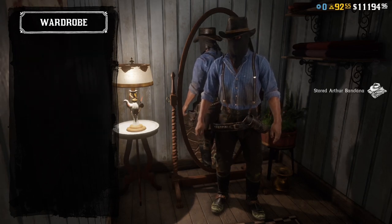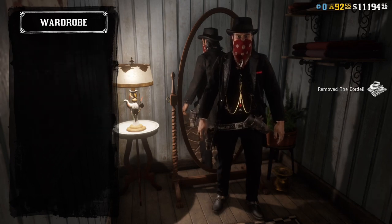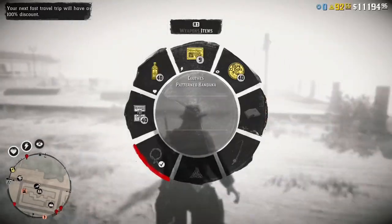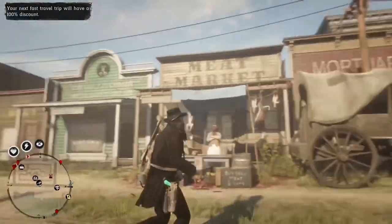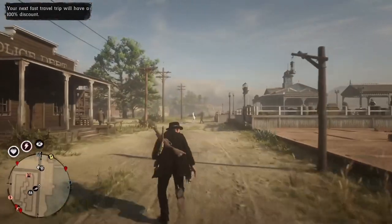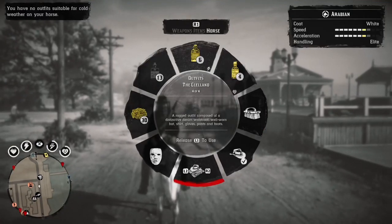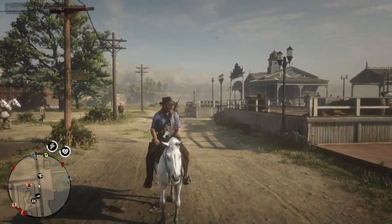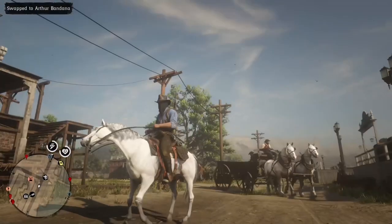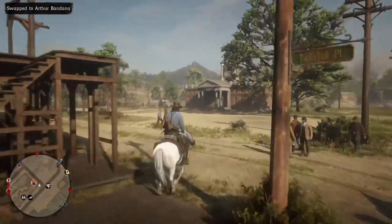You can change the outfit if you want to go back to it — if you want to go to Dutch's, for example. Note that you cannot take the bandana off once you've saved it that way, but you can save the normal outfit as well on your horse. So if you want to take it off, just put the normal outfit back. Here I have Arthur's outfit and I can put the bandana up — and now I am Arthur.